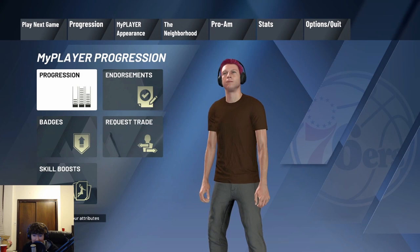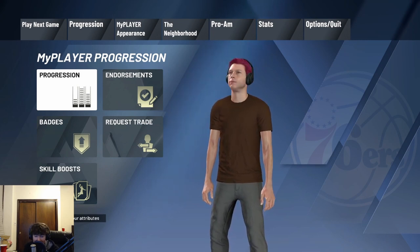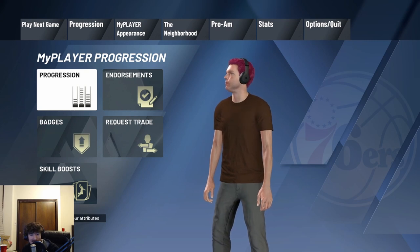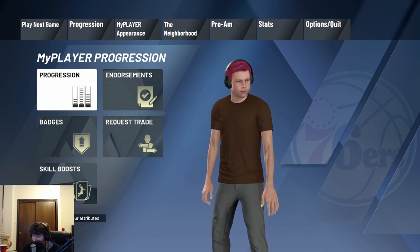After that My Career game, as you guys saw, everybody was 5'4" — they were struggling out there looking like little middle schoolers. But this method is really good for grinding out your badges. As you saw, I was throwing oops every time — 5'4" Karl-Anthony Towns couldn't hold them.